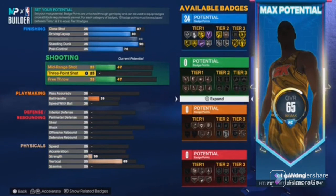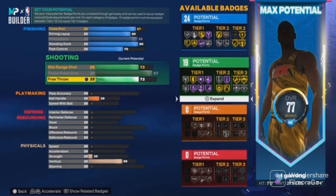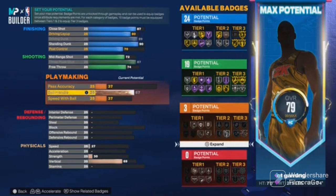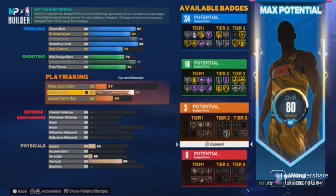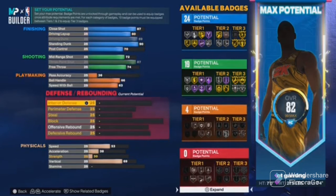From here, max out the shooting — 87, because 7-footers can shoot threes. Bring the mid-range up to around 73 or 74. Put this at 66, and put the ball handle at 63. Pass accuracy stays the same, bring it down one.